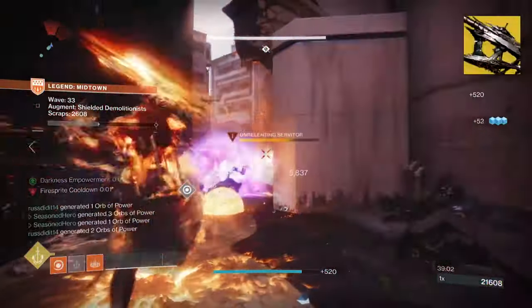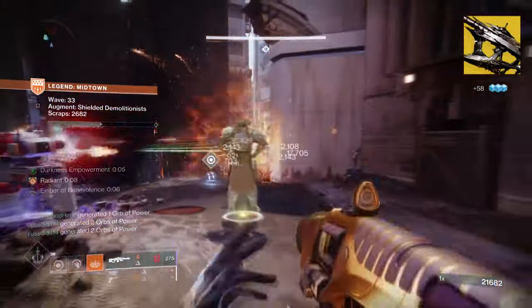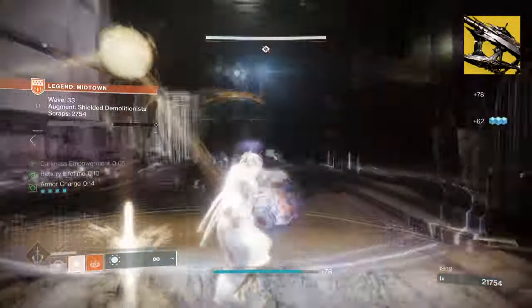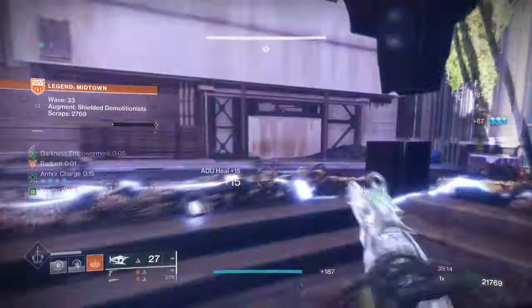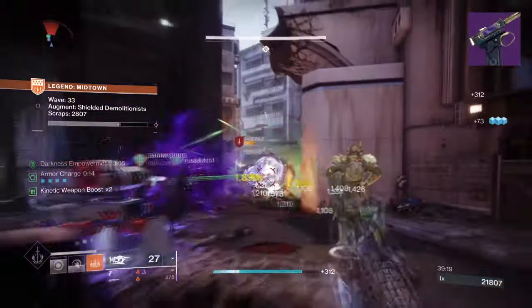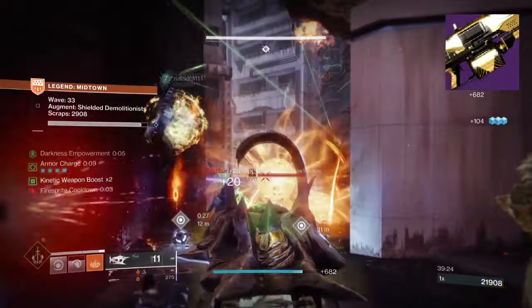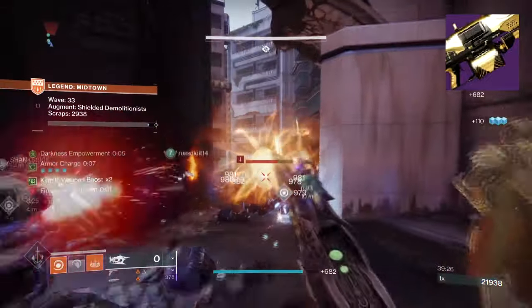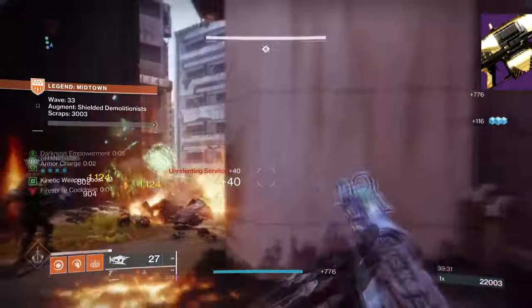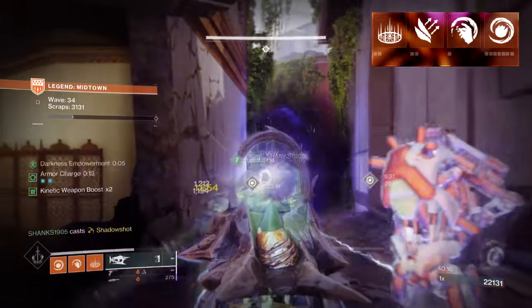Pairing this with Osteo Striga makes the most sense for the build. The weapon shines best when paired with builds designed for maximizing ad clearing, and since it can overflow its rounds the more poison kills we get, this can be described as chaotic in the right hands. I then added Drang with Incandescent for something fast and viable with the subclass, and Unwavering Duty with Incandescent to finish the build off for dealing with bosses and Ultras when the time comes — although having a rocket launcher on hand will be useful as well.